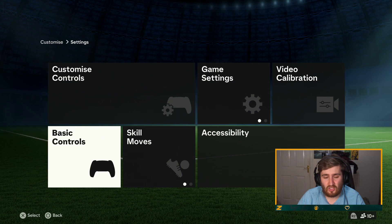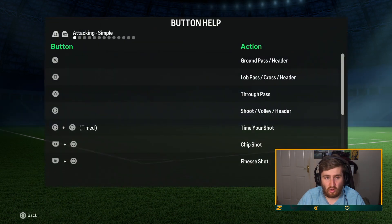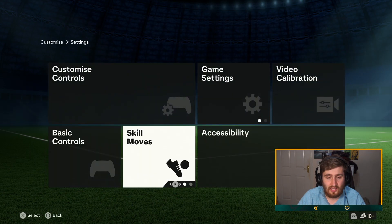I would recommend checking out the controls a bit more in depth — I'm not going to do that here, but have a look. There are a few new buttons this year; maybe check the new skill moves if you're a skiller, and the celebrations. That is the settings — make sure you go through them. I think mine are pretty solid ones to just copy, but you might want to experiment and see if some work better for you. I appreciate you guys and the support. I'm excited for this year ahead — I am going to be streaming later tonight on Twitch, do get involved. Let's hope for a great year. Peace.